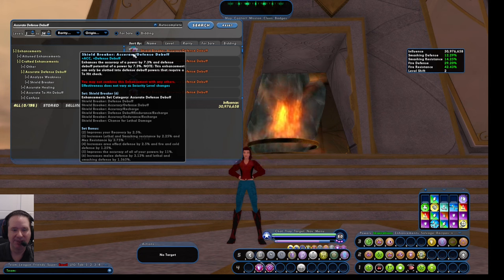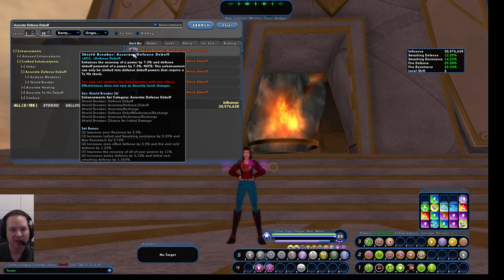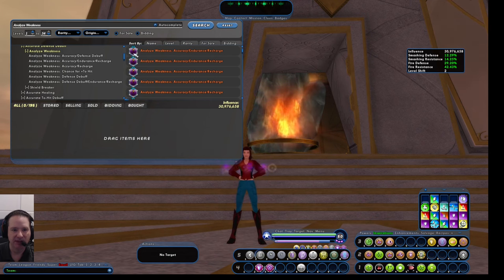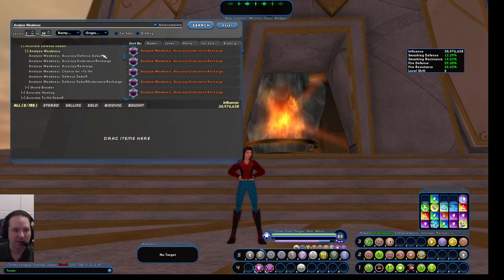The difference is that sets give you what's called set bonuses. When you have a particular number of pieces in a set, you get extra bonuses. For example, two pieces might improve your recovery by 2.5%; three pieces increases your lethal and smashing resistance by 2.25% and mez resistance by 3.75%, and so on. Most powers have six slots, so equipping all six pieces of a set gets you the maximum set bonuses — going all the way up to 4.5% lethal and smashing resistance and 7.5% mez resistance for some sets.